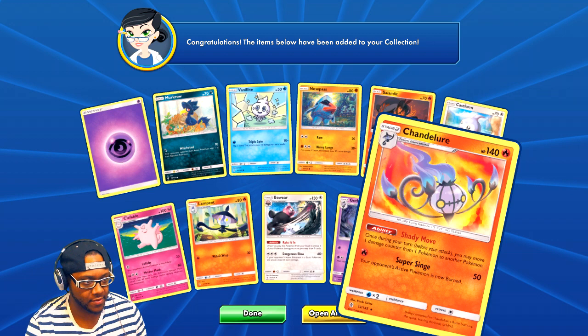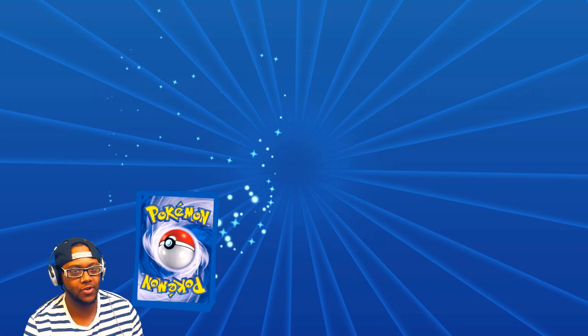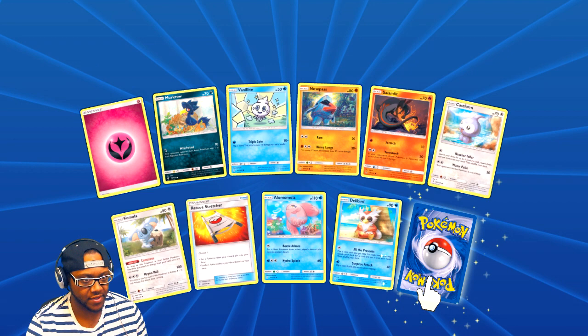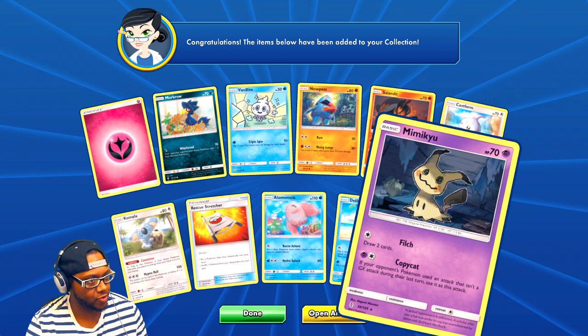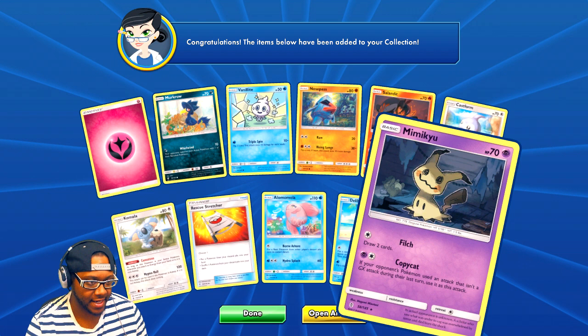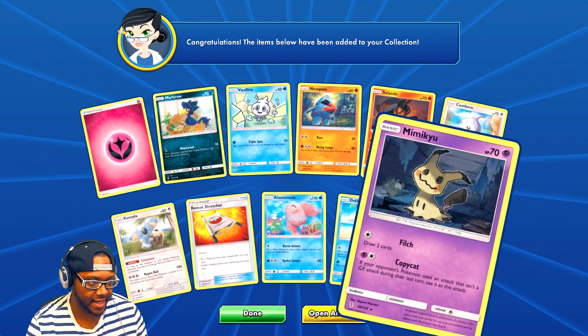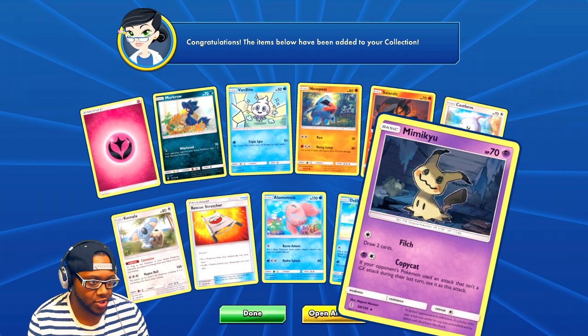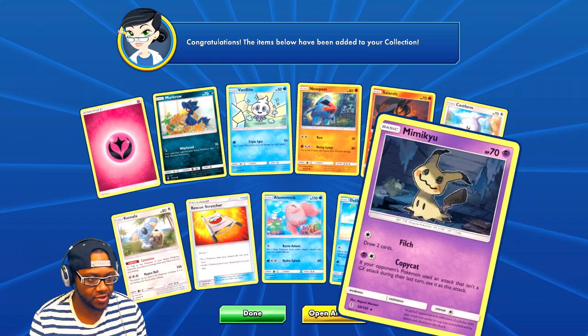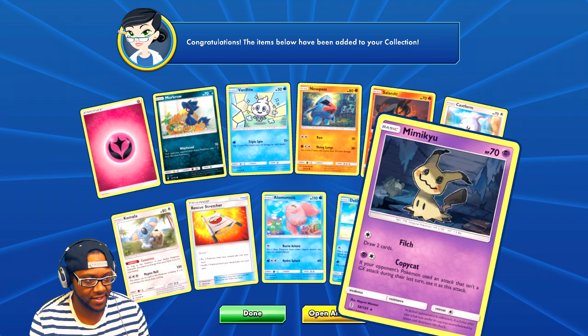I still need some EX cards — I don't have that many. Need to start catching up and get some good cards. Chandelure! He burns — burn is freaking annoying in this game. I went against a fire deck a couple days ago with the basic decks and burn was super annoying. And Mimikyu — if your opponent's Pokemon does an attack that isn't a GX attack during the last turn, use it as this attack. Copycat! Draw two cards is definitely good too.